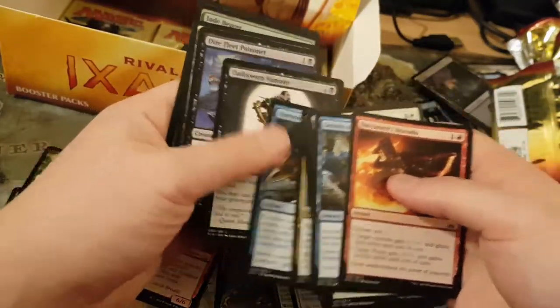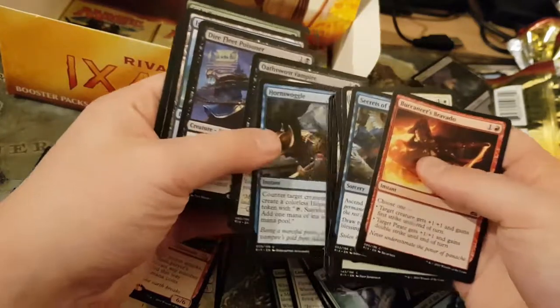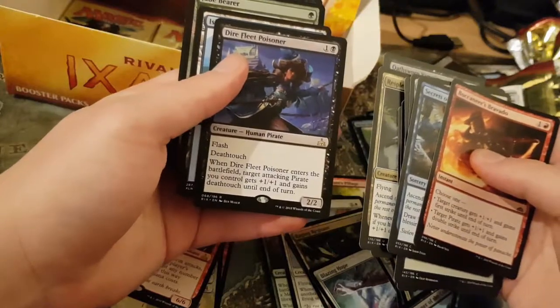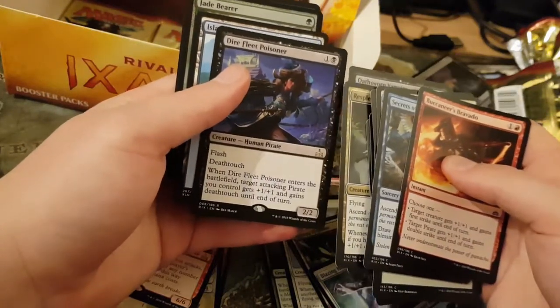Pawnswoggle. Griffin. Die Fleet Poisoner — Human Pirate with Death Touch. I like that card. And then a Foil Jade Bearer.